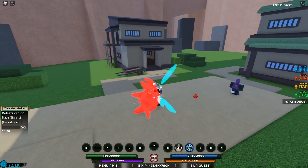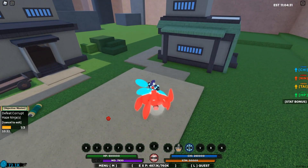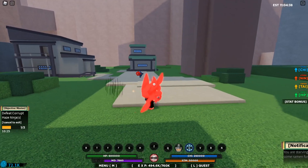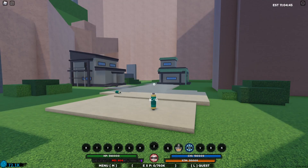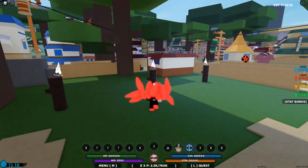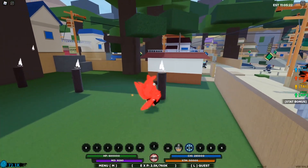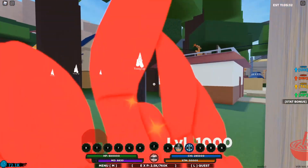Look at how crazy that M1 combo is — bam, bam, bam — and I love the air combos. There's the E-spec, look at that — he's already dead! Now let's check the Q-spec: it's more of an AOE type attack. Drop it down — boom — it has a group hit, so anyone in the area still gets caught. That's how the Q-spec works.